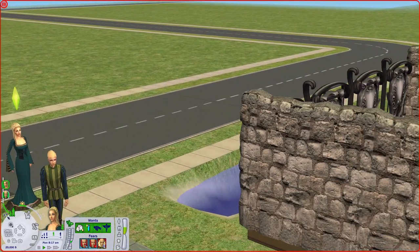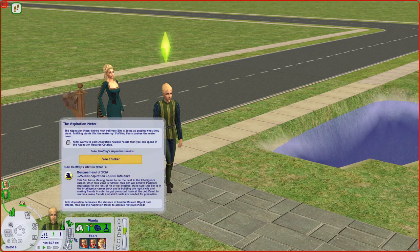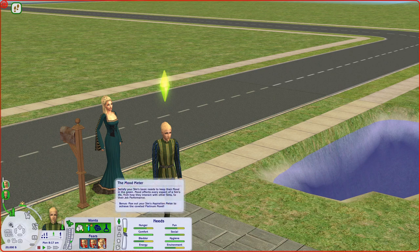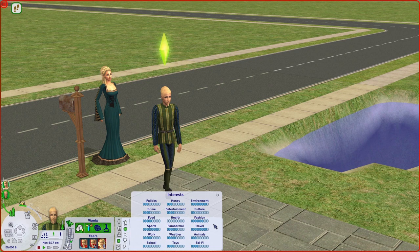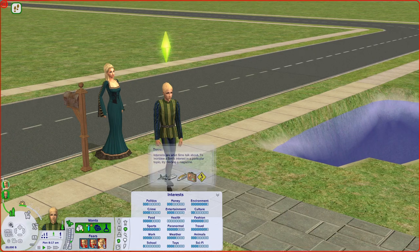We'll start with the Duke - they will have to meet the King and Queen right away. This is Duke Geoffrey Landgrave. He is a knowledge sim. He wants to become the head of the SCIA, which unfortunately won't happen, but he will be in the military career, so I feel like this is really close for him. He doesn't know the King and Queen yet but he will. He is a Virgo, very neat. His interests are sports, kind of paranormal, he loves the environment, he loves fashion, and he loves travel.